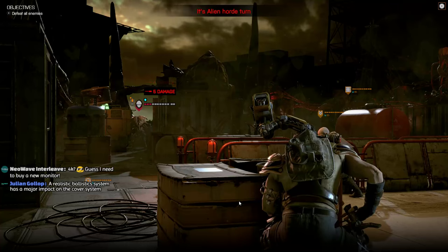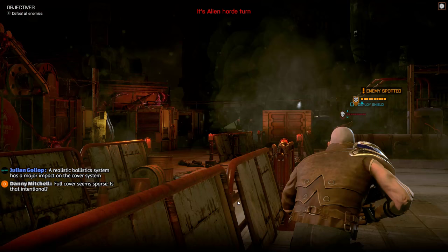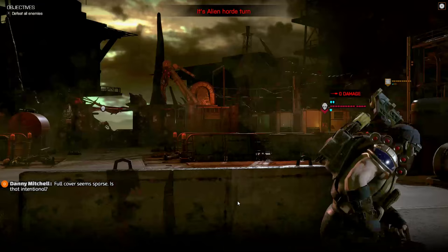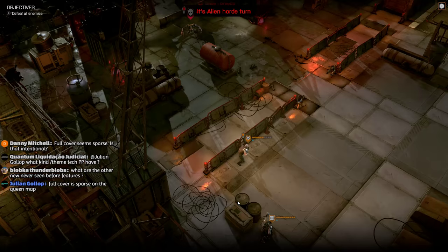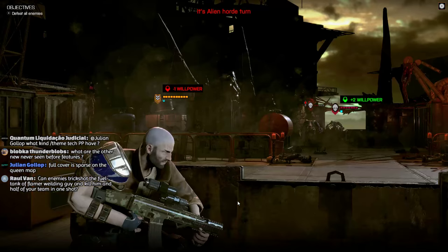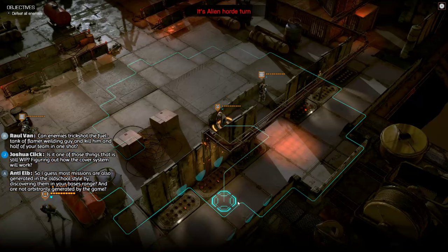Already starting to see some of them appear now. Actually getting a few overwatch shots off here - there's one alien dead before it even had a chance to do anything. This is a brawler so he's melee. Another thing worth mentioning that I haven't brought up in my previous stream: in the final game, the majority of maps that you participate on will be procedurally generated. The two maps in this demo have been hand-built for the demo. There's a grenade - that was unfortunate, that's probably done some bleed damage as well. There's no destructible terrain in this build yet either, and that will be in the full game.